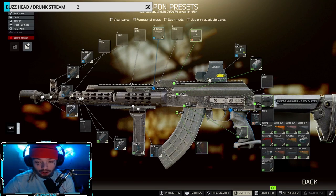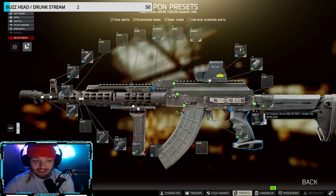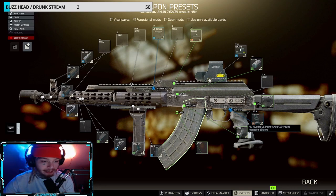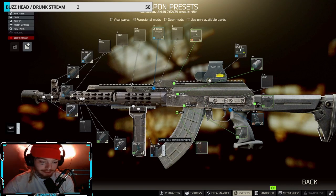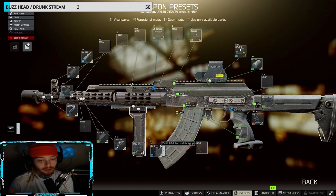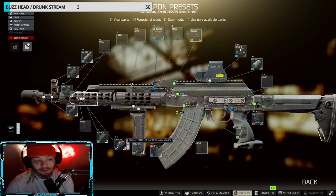We have the ergo grip here, which is very good to get the extra ergo for those close-quarter fights. We're running the standard 30-round mag. For the grip, we have the RK2 — if you guys don't have it unlocked in your traders, you're more than welcome to switch out parts with whatever fits your playstyle more.